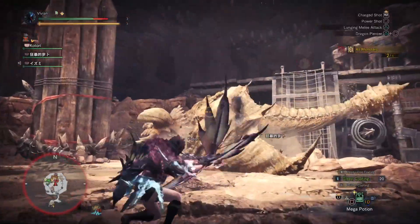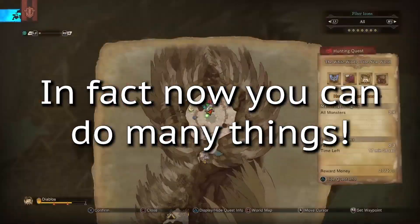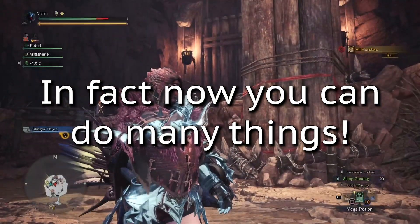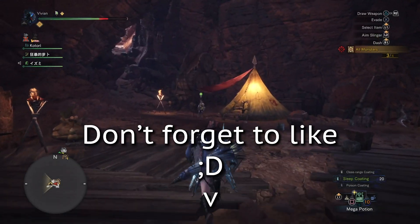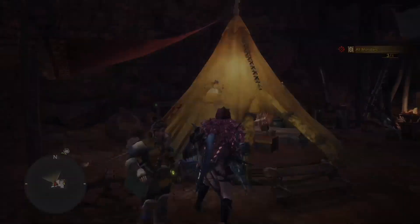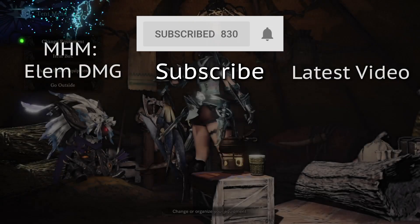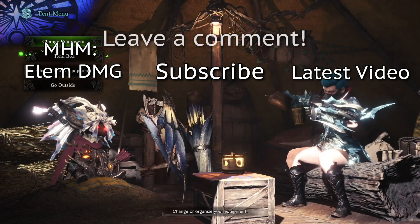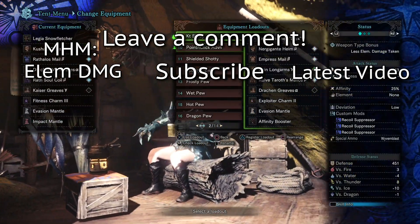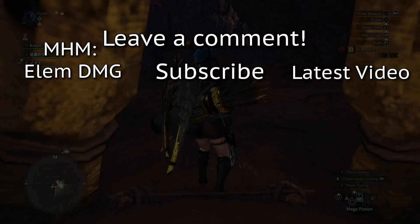And that about does it. Now that we have equipped you with the knowledge in these three videos, you should have a very good understanding of how damage calculations work in Monster Hunter World, and now you can use that knowledge to deal MAX DEEPS. If you enjoyed the video, don't forget to like the video below. We have plenty more videos coming in this series, so be sure to subscribe and press the little bell icon, and you will be notified anytime a new one comes out. If you learned something new or you have some topic you'd like us to cover, be sure to leave a comment below. Happy Hunting Hunters — Tuna and I will see you on the next video.